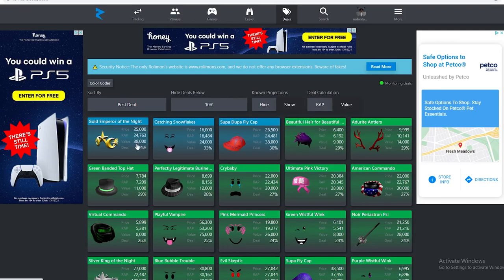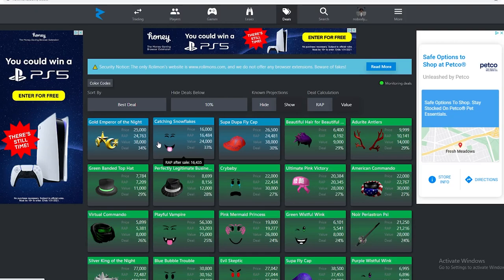When buying value items, you want to go for deals between 35% to 45%. If you get a 30% deal that's pretty good too, but not as good as 35 or 45. After buying a value item, you can always just downgrade and repeat the process, making profit over and over again.